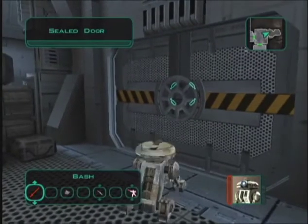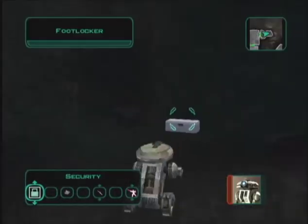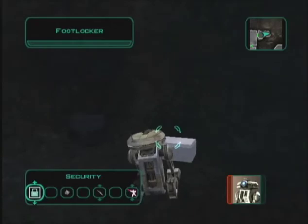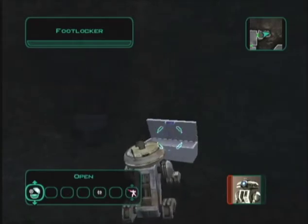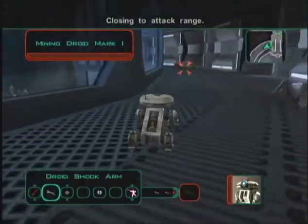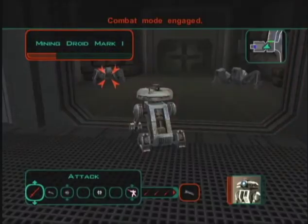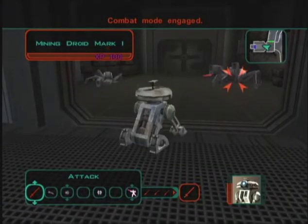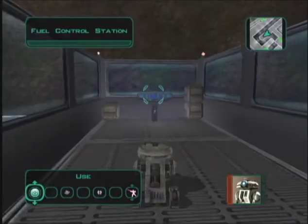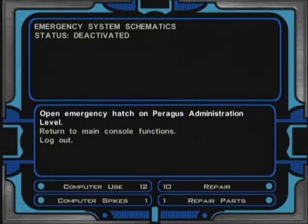Return and place a mine against the sealed door, then locate computer spikes. Open the right door near the hangar controls and fight along the corridor to the fuel depot.